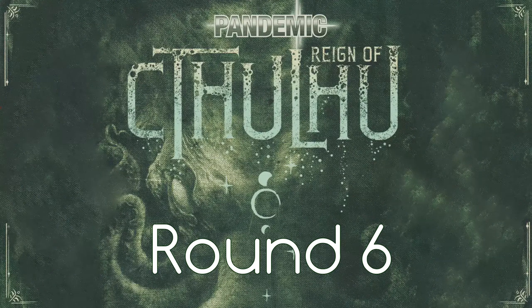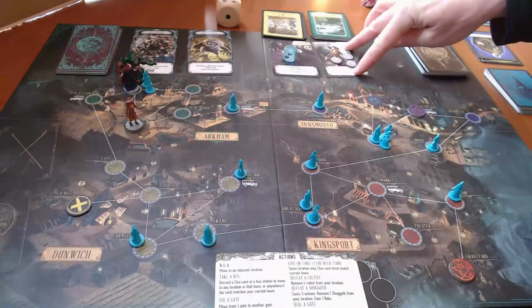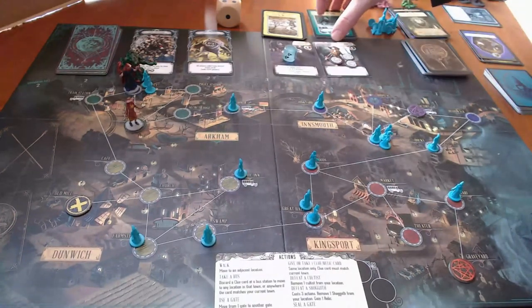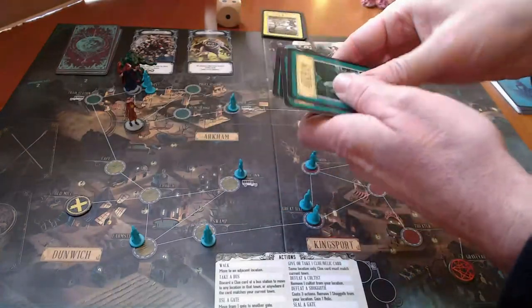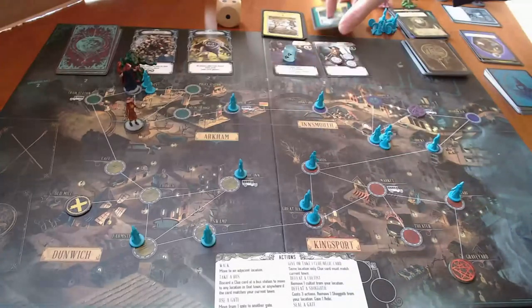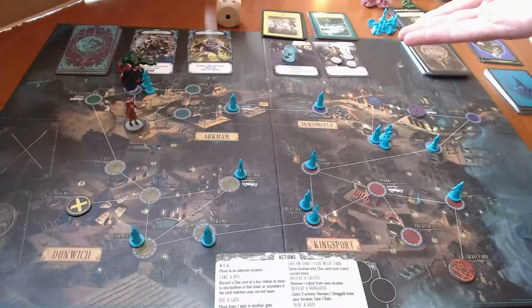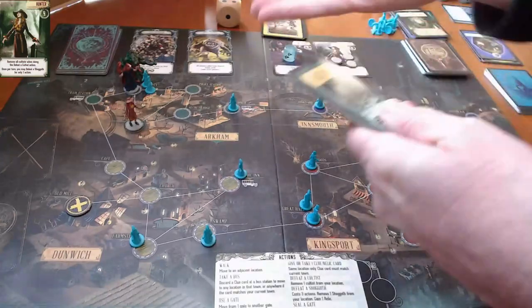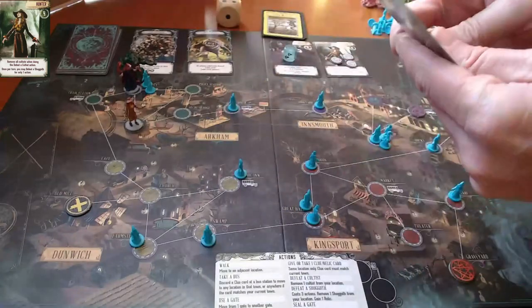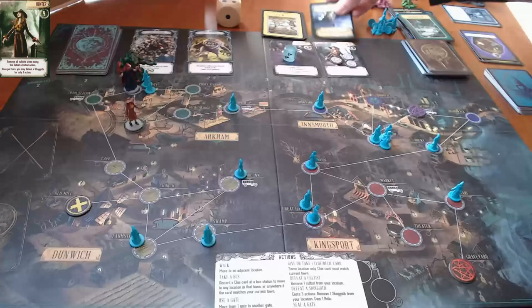Hey everybody, this is round six of Pandemic Reign of Cthulhu. We are in a really good spot, I think. Sort of — our hunter is about to go insane, that's not great, but our hunter also has five clues, meaning she can seal the Arkham gate. I think I'll just have her do that immediately — turn one, action one: spend five clue cards to seal a gate.